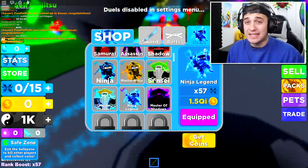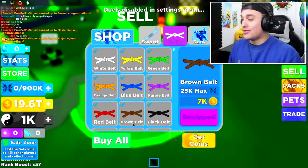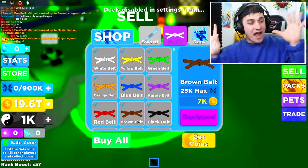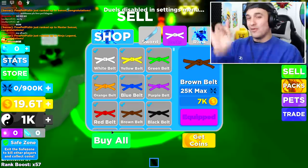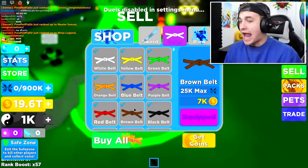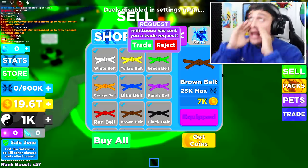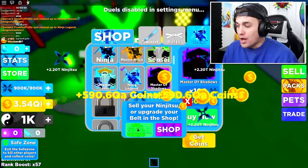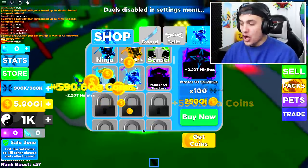We are flying through the ranking system! I bought all the swords, all the boats, and now it's time to buy the one and only Ninja Legend rank. We got there way too quickly — I can't believe we're already a Master of Shadows using only two pets with two minutes still left on the challenge. Remember the rules if you try this at home: 10 minutes to find the best pet, 5 minutes to train to the highest rank you can.